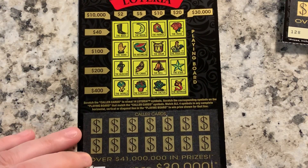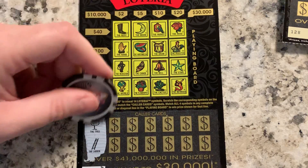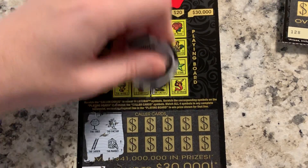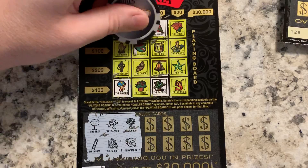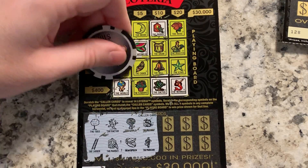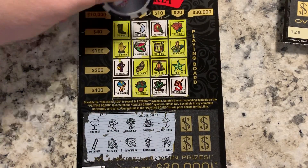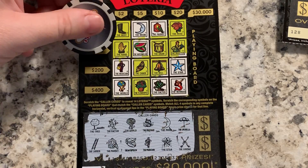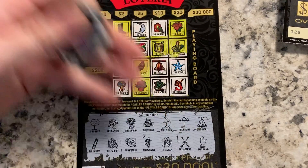Ticket 127: tree and ladder — no tree, no ladder. Cactus and parrot — cactus. World and watermelon. Mermaid and musician — there's a mermaid, did I see a musician? Yes. Moon and star — moon and star. Umbrella and arrows — nope. Bell and hand — there's a hand, there's a bell. No win on that one.